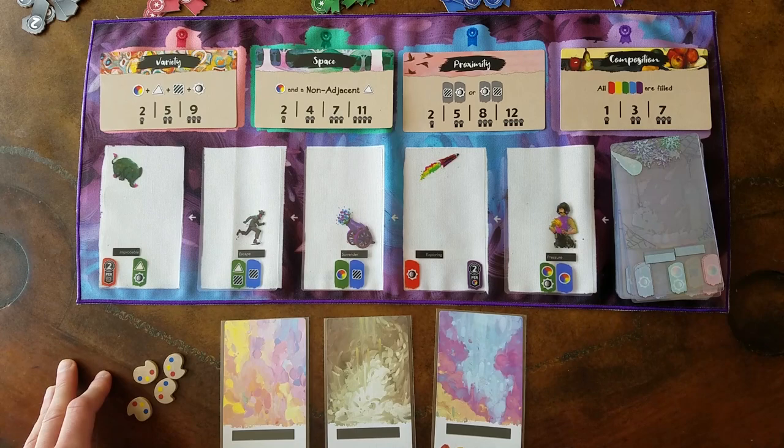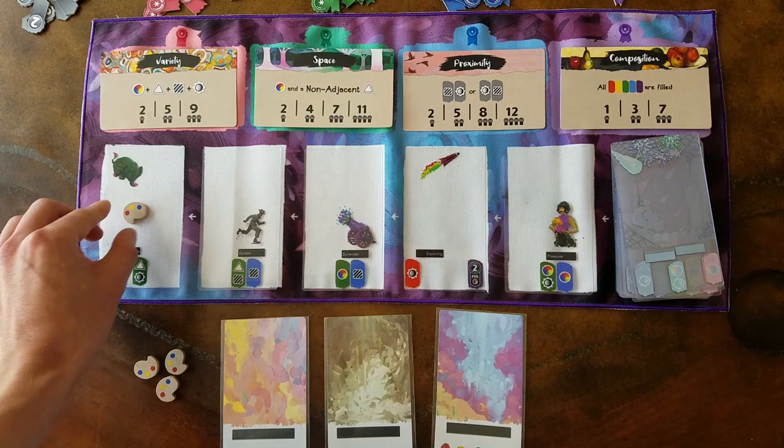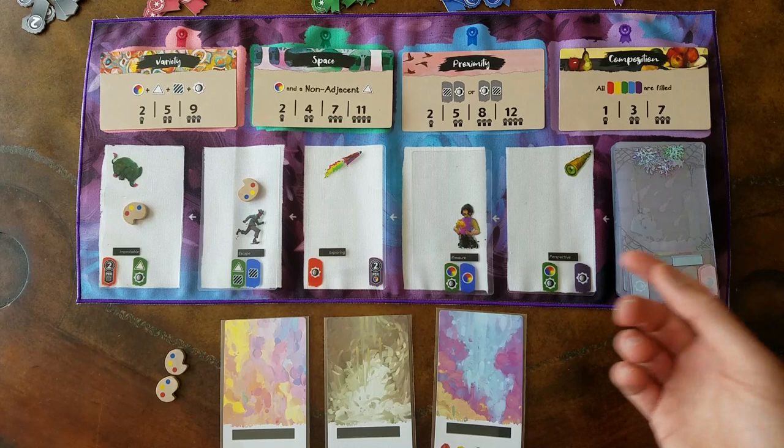If you decide to take a card from the market, you can take any of the cards available to you, but you must pay one inspiration token to each card to the left of the desired card. So if I would like to take this card, I would have to place one token here, one token here, and then I can add this card to my hand. All these cards will slide down and we replenish the card on the far right. Play continues to the left, and each other player will take their turn claiming a card from the market.